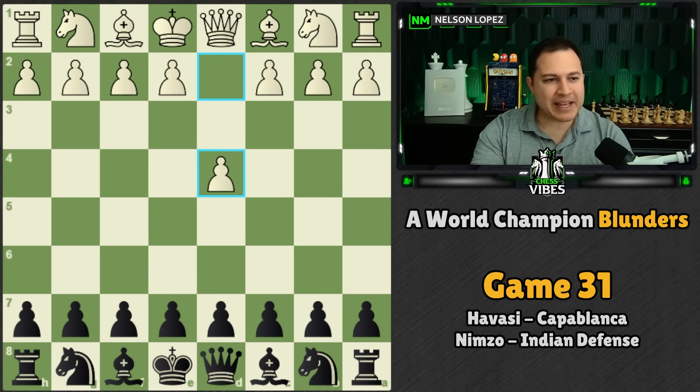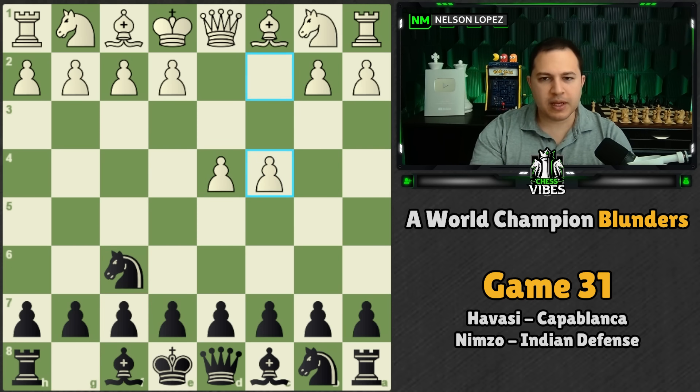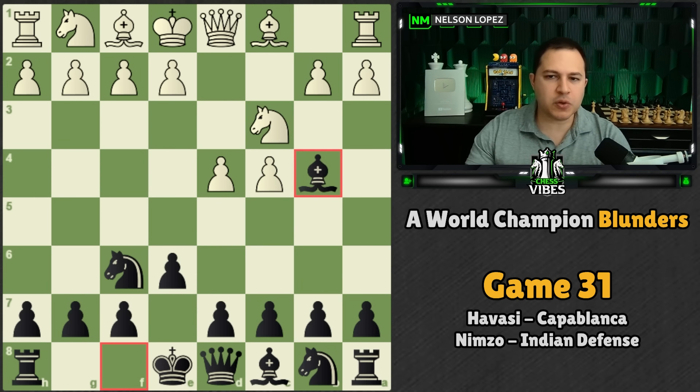Capablanca is playing as black. This is episode 31 in the series Logical Chess Move by Move. He brings out the knight, which controls the E4 square, so white plays C4 — very common stuff — and now he plays E6 and then goes into what's called the Nimzo-Indian defense.